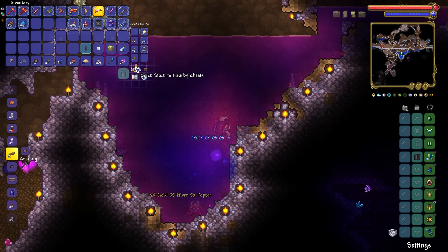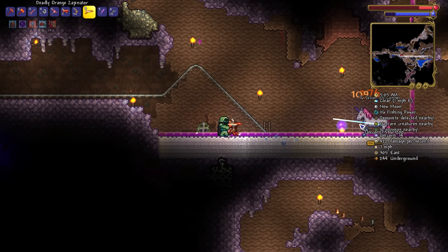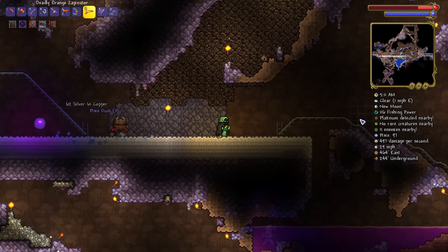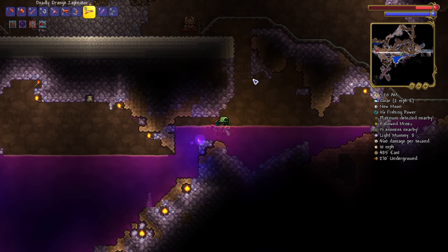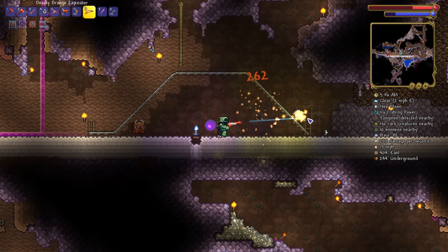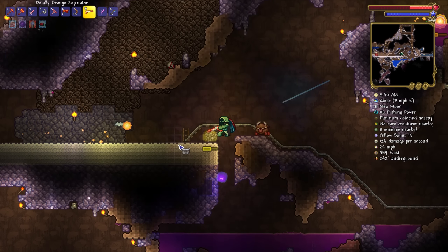One out of two light shards - it should only be a matter of time. We get unicorns spawned down here as well, apparently. I think we've inadvertently made a unicorn horn farm as well - I actually very much need those because making holy arrows is something we might want to do to defeat the Destroyer later with a Daedalus Stormbow. Believe me, it's still a deadly combination that still works even today. They apparently nerfed that combination in one of the 1.4 updates, but not really - it's still powerful as heck.